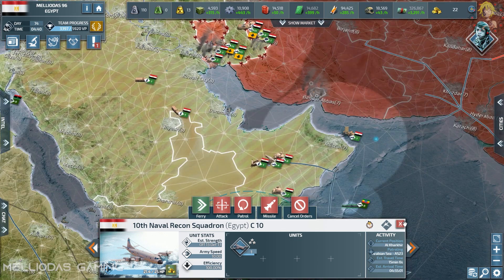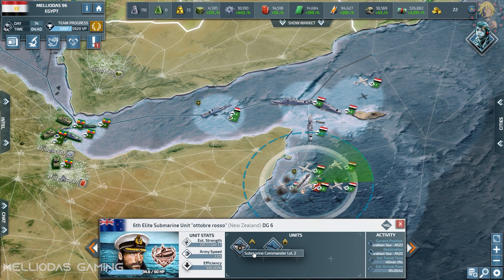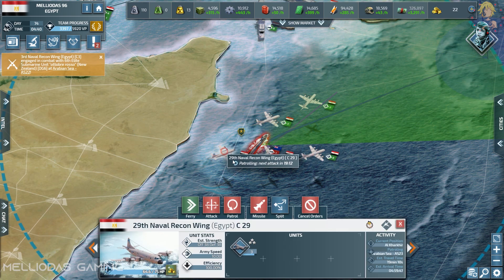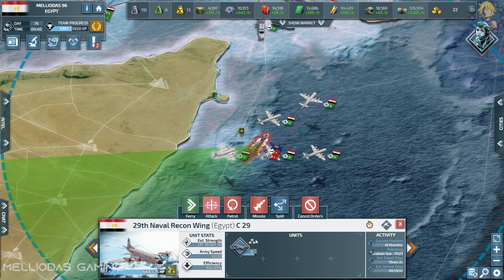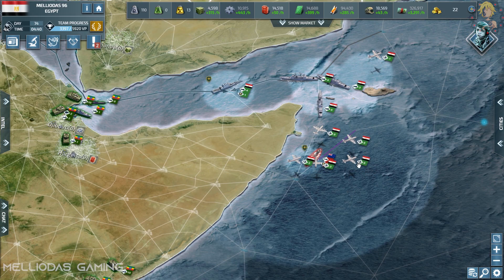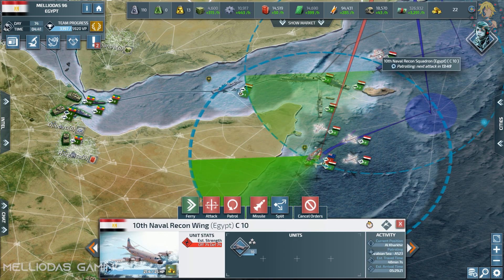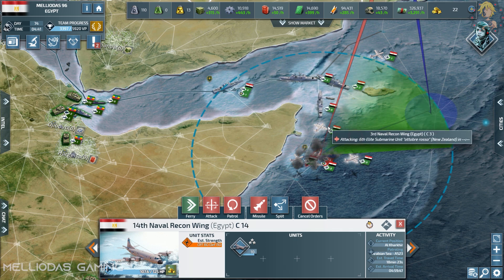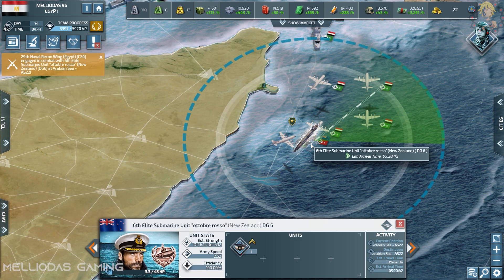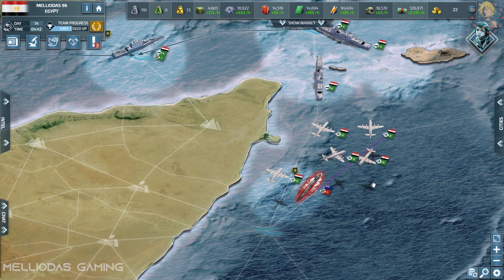I hope it's not frigates — frigates are a problem for my naval aircraft. I can only destroy frigates with destroyers or cruisers because frigates are strong against surface vessels, and naval recon aircraft take a lot of damage from them. The good thing about naval recon aircraft is they have a very wide naval radar — it reveals submarines and everything — so they help a lot.